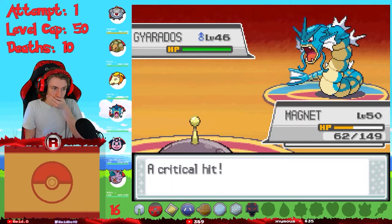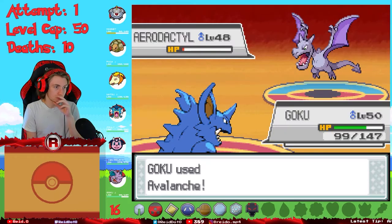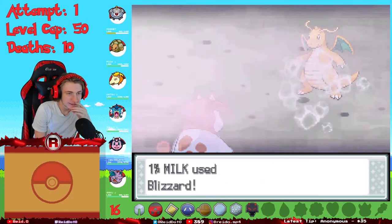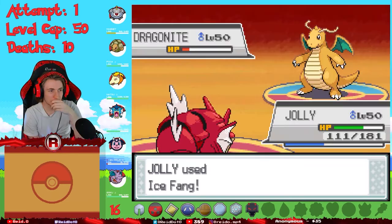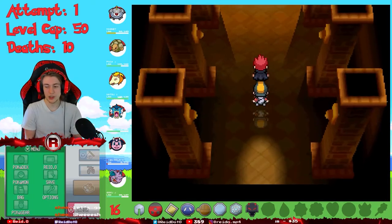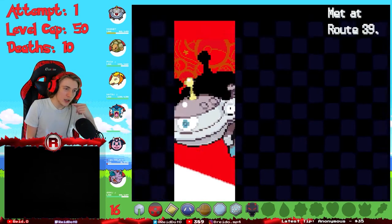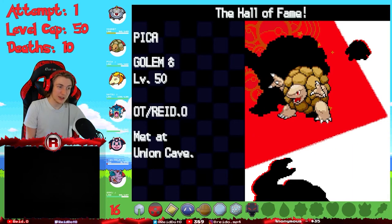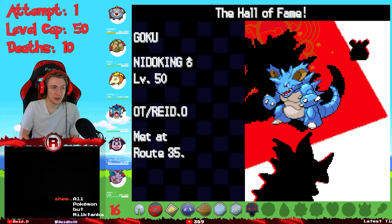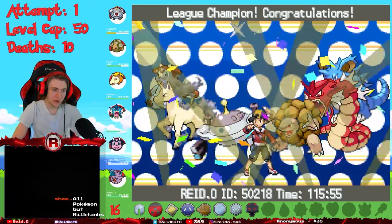All that stood between me and the title of Johto Champion was Lance and his dragon types. His Gyarados critted Magnezone with a Waterfall, but a Discharge took him out. My own Gyarados handled Charizard with Waterfall, Nidoking one-shot Aerodactyl, and Gyarados came back in with a four-times-effective Ice Fang against the first Dragonite. The second fell to Miltank's Blizzard and the third to another Ice Fang. I am the Champion of the Johto region - and we lost none of them in the Elite Four!